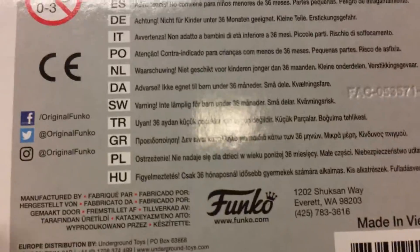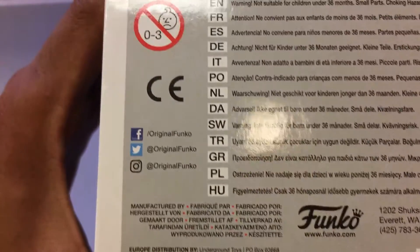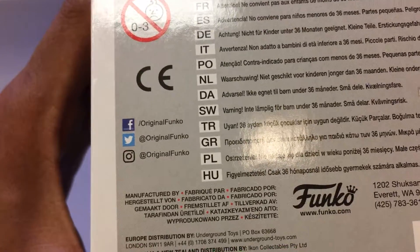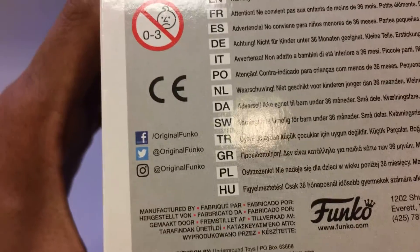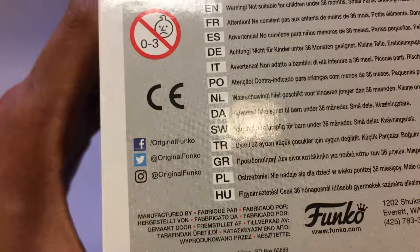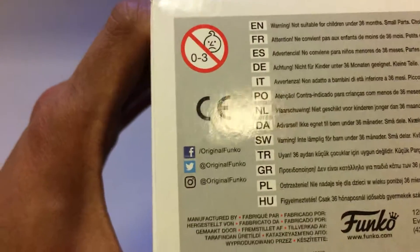If you have Instagram or Twitter, you can follow Original Funko to keep up to date with their social media and enter competitions and giveaways. They also have Facebook at www.facebook.com/OriginalFunko — if you add them there you'll be able to do the exact same thing, just on Facebook.